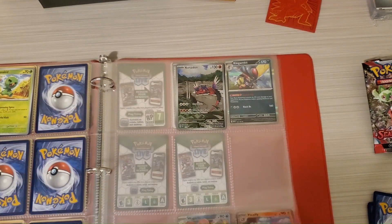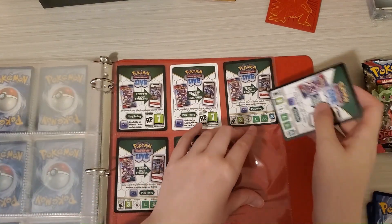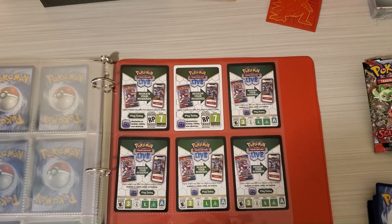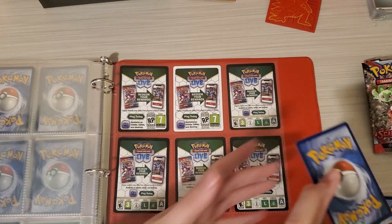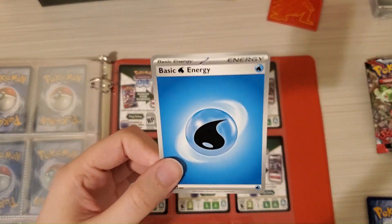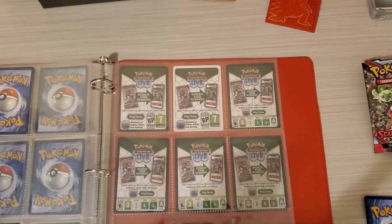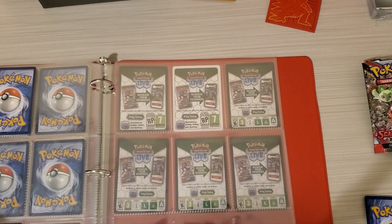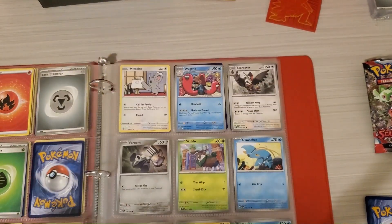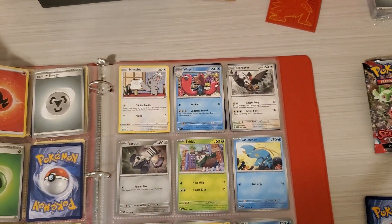We have another Pokemon Live card. We'll slide this over here. Now let's see what's our very first booster card we're going to pull out. Energy. Always seems like the very first cards we pull out are energy cards. Energy cards are pretty useful, especially if you play the actual Pokemon card game with friends. Me, I just collect them and put them in these albums.